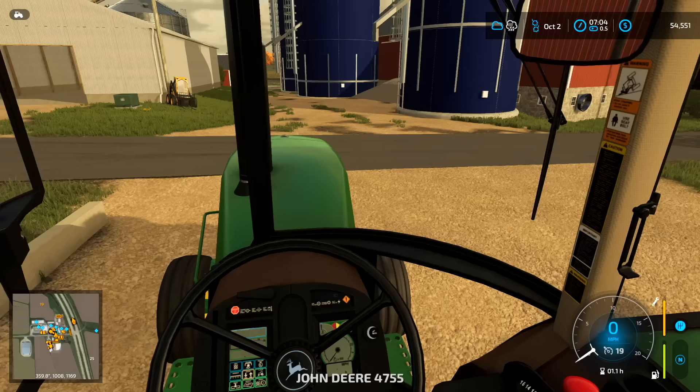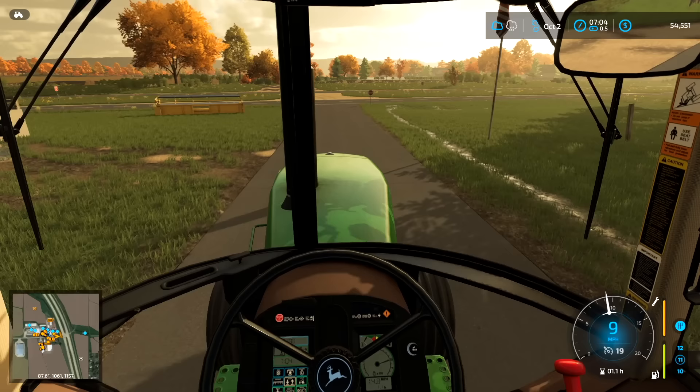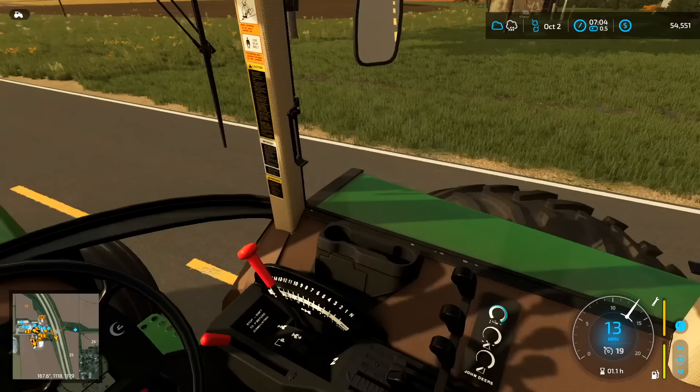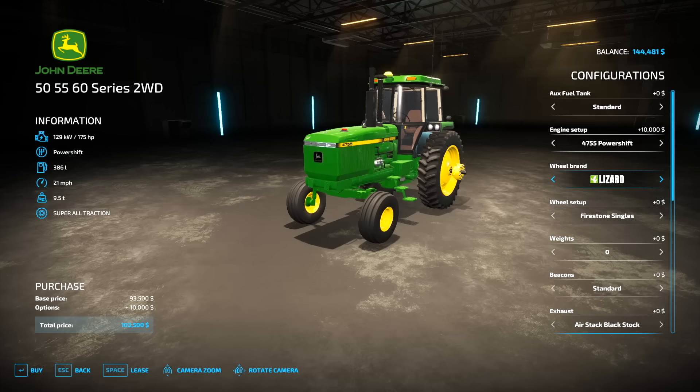What we actually have going on is we have a 4755 and there was a new mod that came out. Ross W made a 50, 55, and 60 series John Deere mod, and so we're going to trade this tractor in — we're going to get the exact same tractor but it's got better tires, front weights, fenders. It's a really cool mod so we're going to get rid of this one and I'll be right back with the new mod.